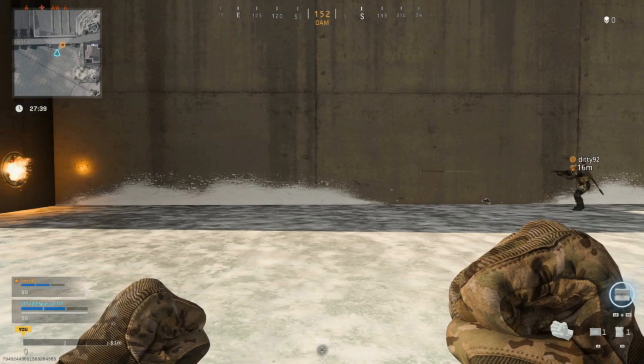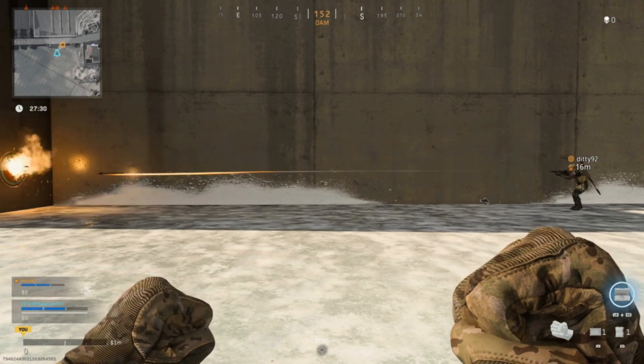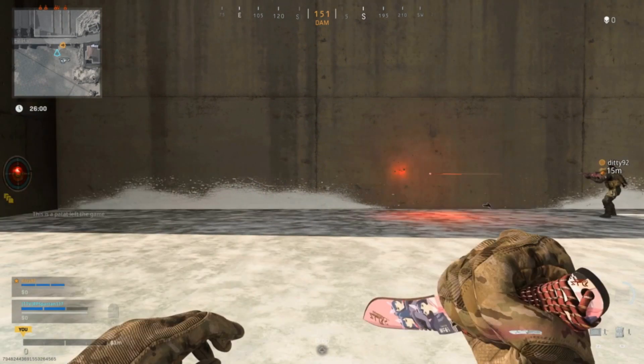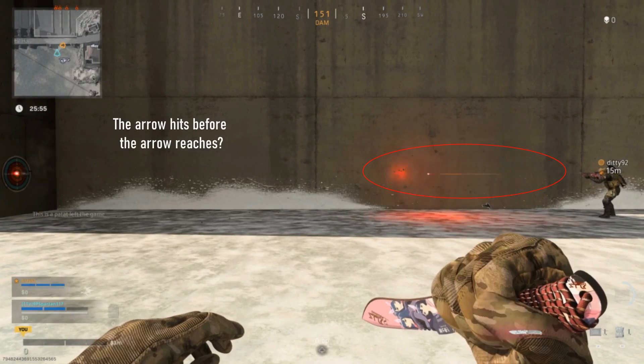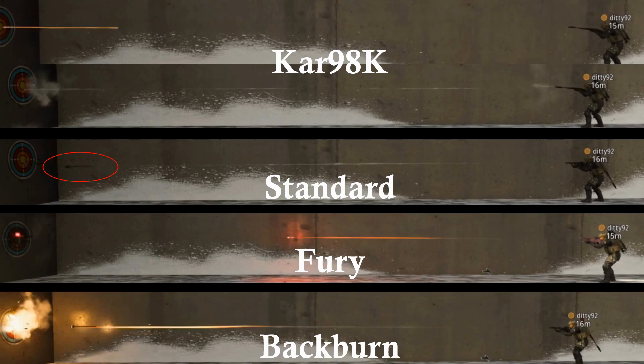Moving on to the thermite bolt — we can see how bright the burning tracer is, and this is obviously visible from a distance. With the flaming tracer, it is not only extremely bright but also leaves an obvious smoke trail in place of a vapor trail. Now for the fury bolt — the red light can occasionally give you away, and this bolt suffers from the same visible smoke as the thermite bolt, although the light is not as visible as the constant flaming bolt. Comparing the visibility of each shot, we can see visibility is a weakness for the special bolts. In contrast, the sound of the crossbow is much quieter, and the standard bolt is much harder to see, meaning the basic crossbow is perfect for stealth.